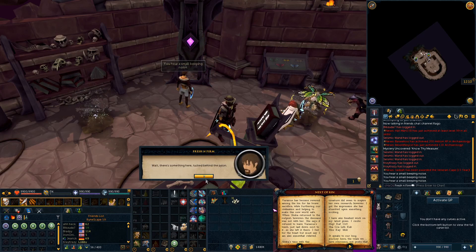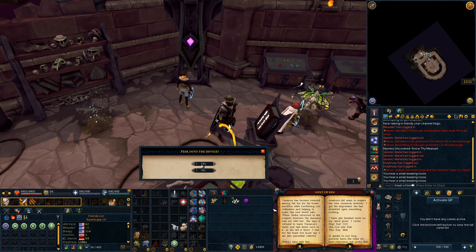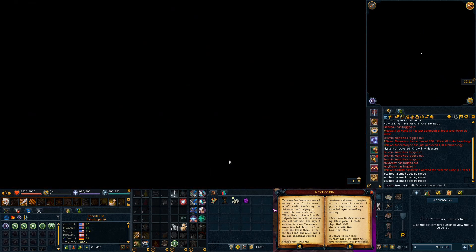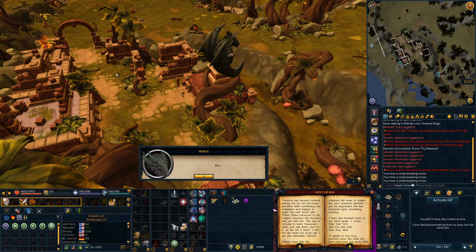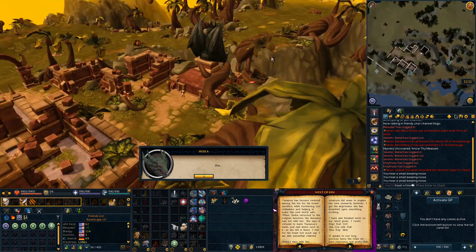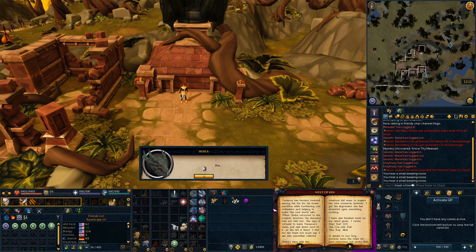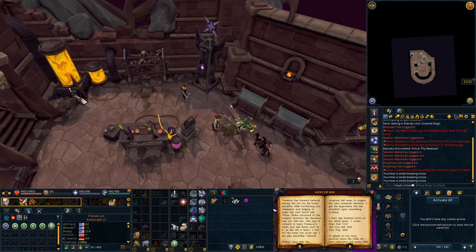After entering ORT, your character will notice something tucked behind the pylon — this strange device. Go ahead and inspect it, and you can peer into it, so select yes. We are now at the southern area of the island in the ruins near the Simitops hunting area, near a big dragonkin statue near the yellow salamanders. You'll see Skeka talking, saying sha, kra, lith, kab — those are the next four words in the poem from the Next of Kin page from the Death Watch mystery.